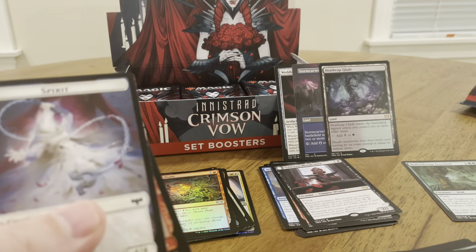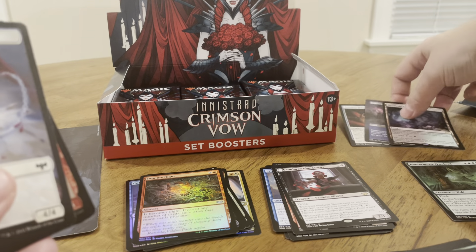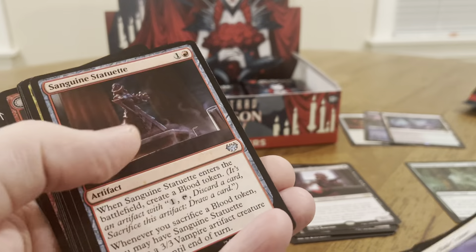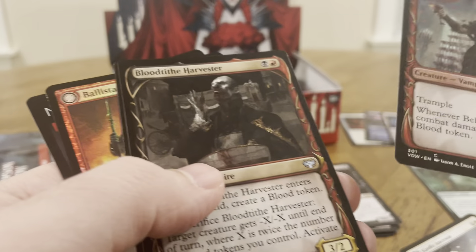I was hoping to get that — I wanted to get the Wedding Ring. And the other card I'm looking for is Sorin the Mirthless. Sorin the Mirthless and Wedding Ring — those are the two cards I was hoping to get out of this box. So I got one of them, can't complain.